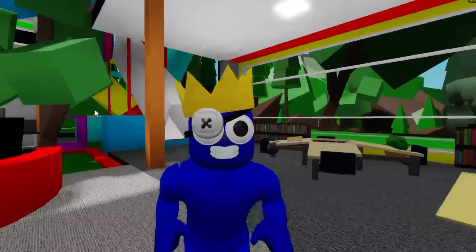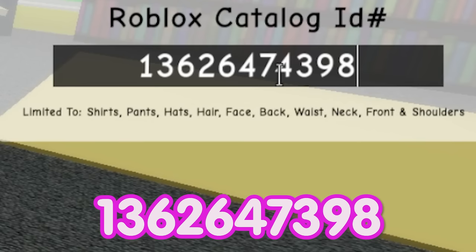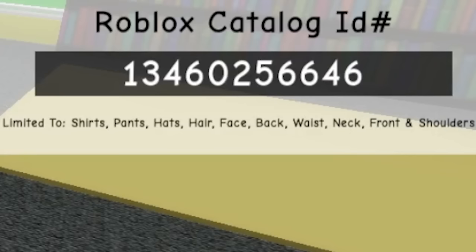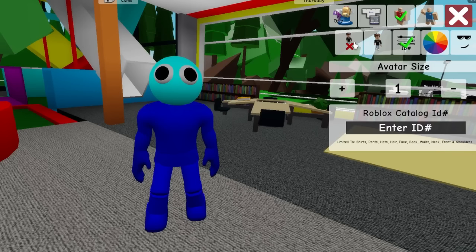So we are already at my place. Let's deselect all the items we have on our avatar and next we can open the ID box and introduce code 13626474398 to get this cyan master head, since he is an antagonist in this chapter. For his regular head you could use code 13460256646 if you want the round shape.